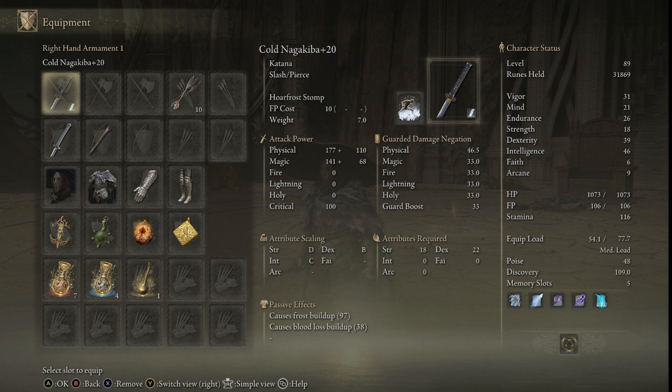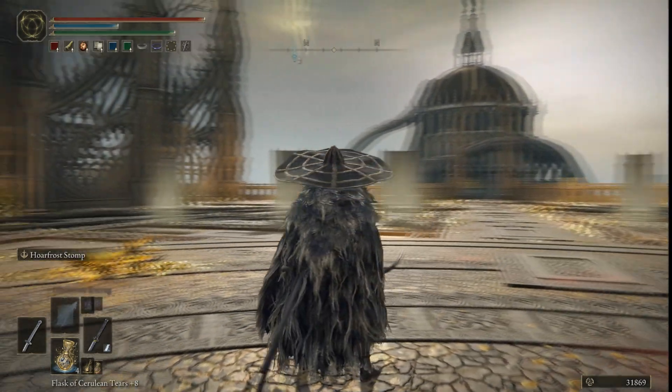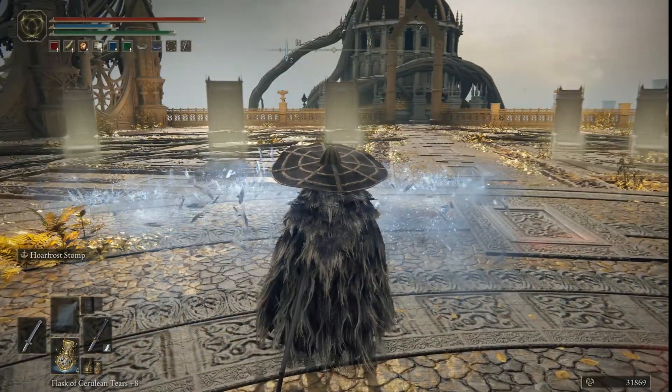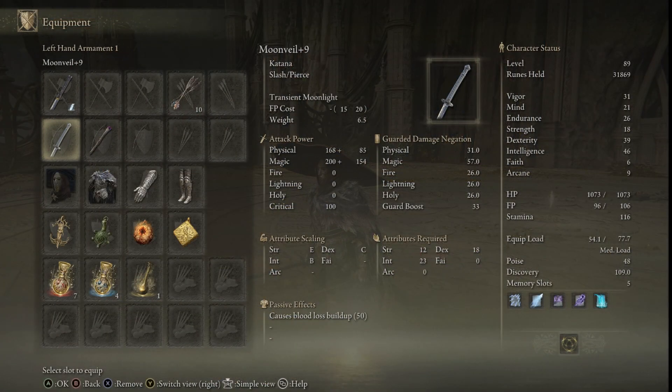We are running the Nagakiba katana with the Hoarfrost Stomp Ashes of War on it. This is a pretty neat Ashes of War because it adds magic damage to your attack power and gives you a frost buildup passive effect. It's scaling off of intelligence and dexterity, and the frost buildup passive effect mainly scales off of your weapon level. I chose the Nagakiba because it just looks badass — look how giant that katana is. I put it in my main hand so I can just let the Hoarfrost Stomps go.